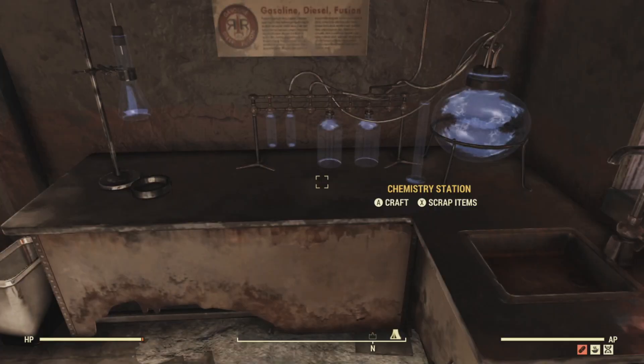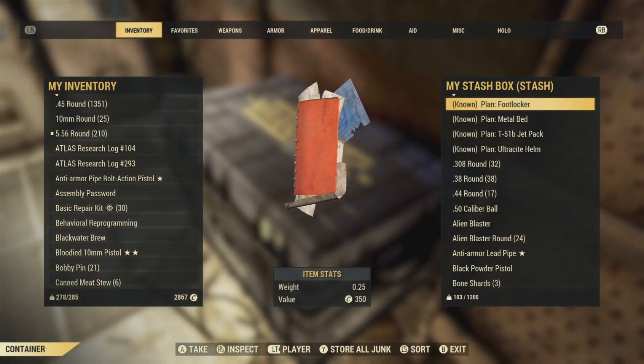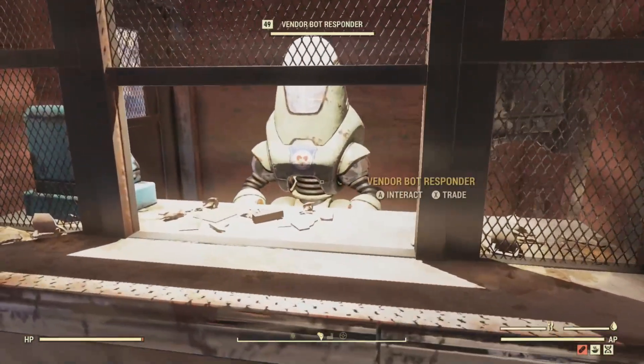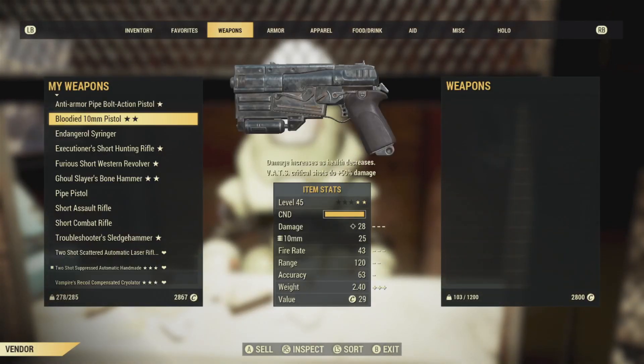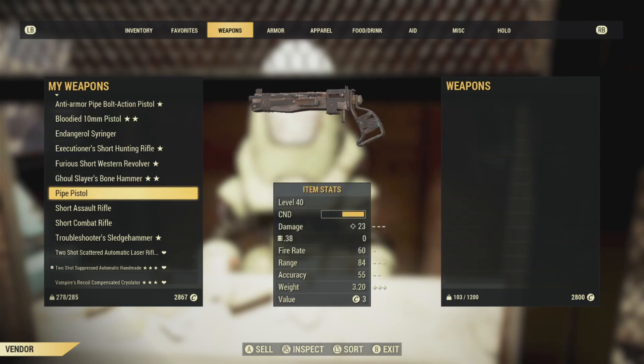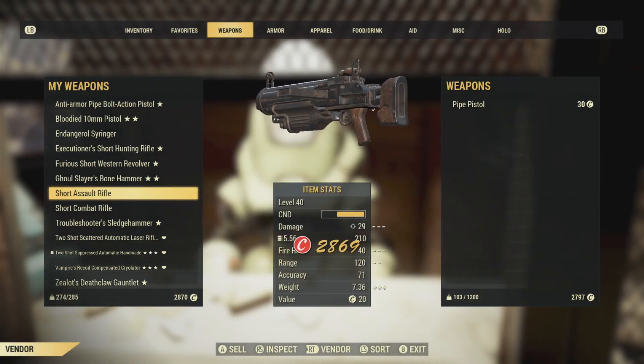Right now we're heading over here — there's a plan at this station for a chemistry station. We're going to go ahead and scrap. You can do mass scrap: hit Y to scrap all of the junk. It's going to take all the junk you have — not the weapons and armor, just the junk — and break it down into individual components.